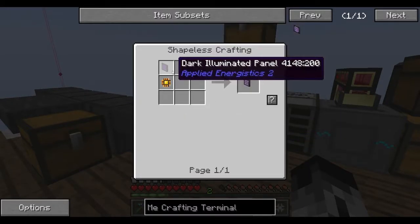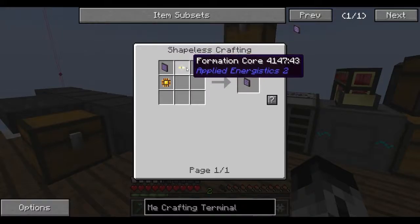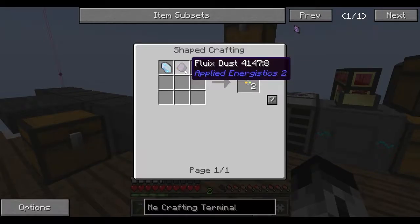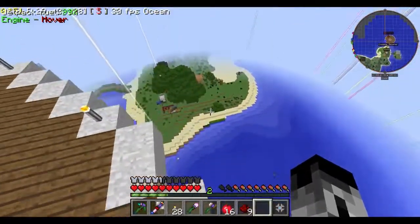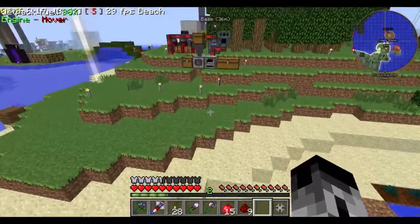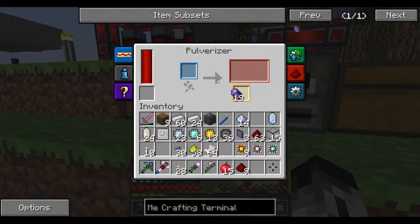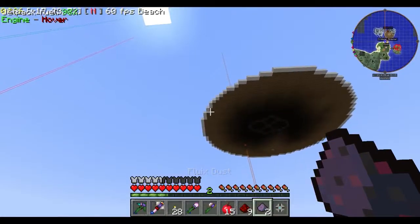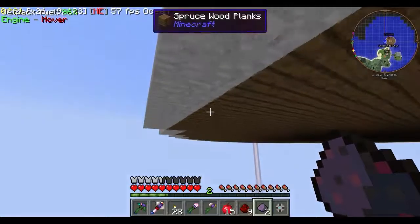There's a TNT spawner under lava. There's some diamond in this cave. I don't have enough Certus Quartz. Oh well, I think we can get at least one of these in. One is enough — just as long as you only want to store 63 items.